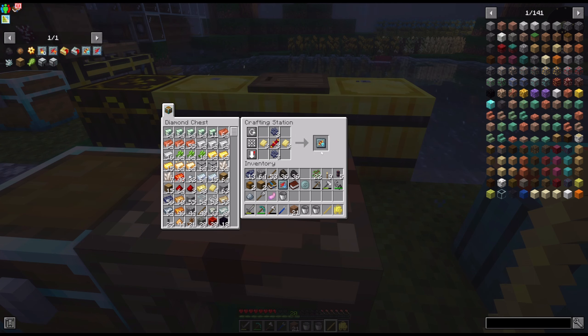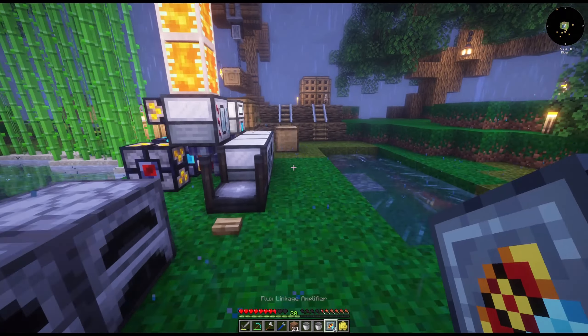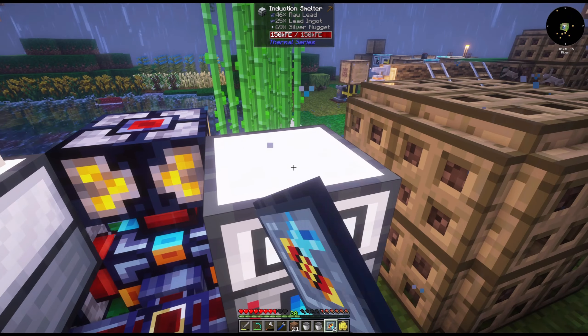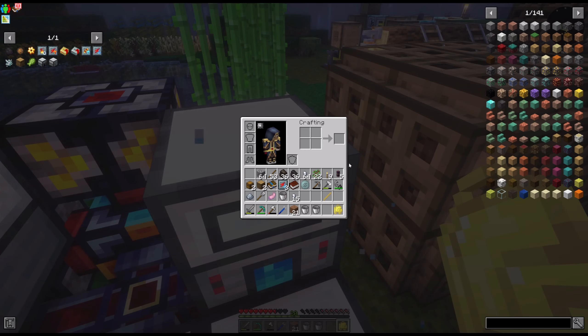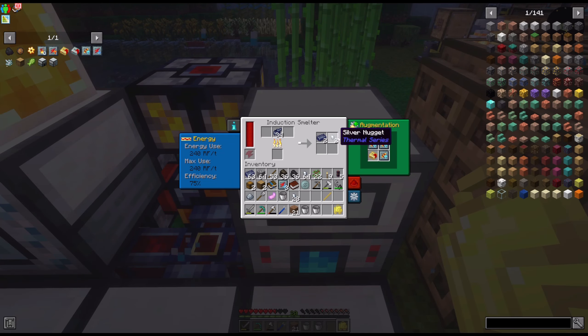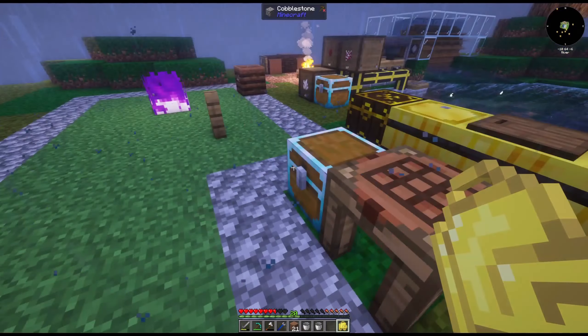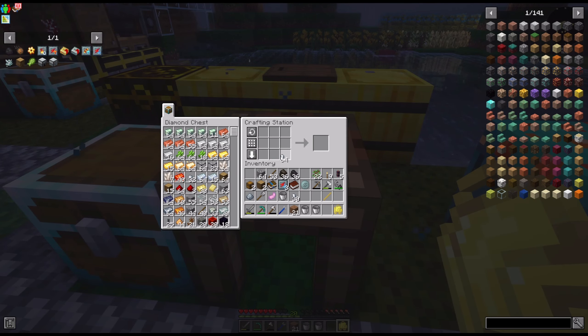We're gonna give these bad boys the overdrive. Throw this thing into overdrive. We'll get all this lead because we're gonna need a lot of it. Where's my flux duct? Okay, so that's in overdrive and it's running, and we've got another stack of lead to put over here. Let's do this.